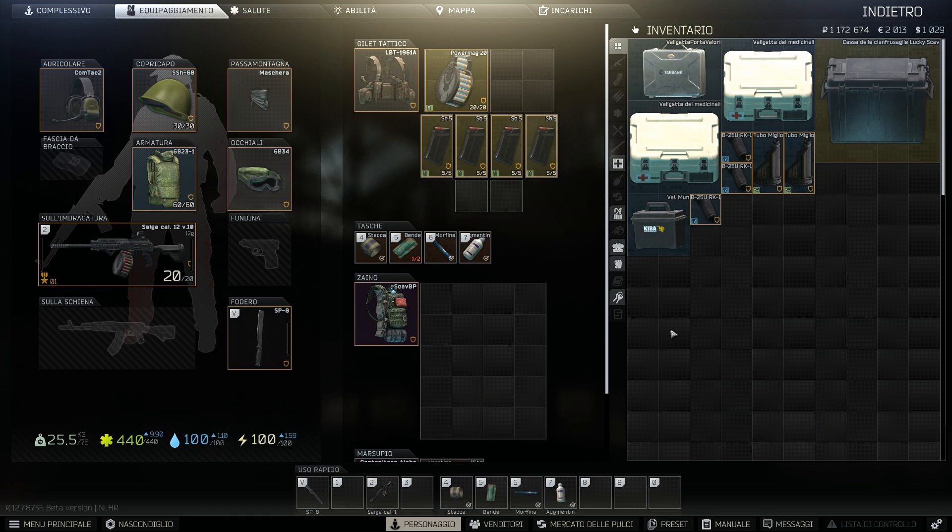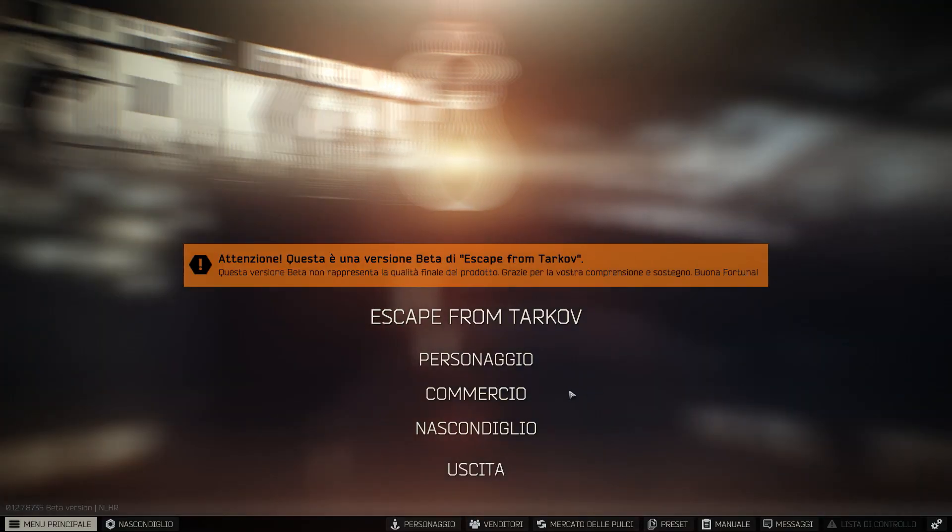In questo gioco ragazzi, come vi avevo accennato nell'episodio precedente, possiamo modificare le armi. Come si fa? Per poterlo fare, innanzitutto ragazzi, nel nostro nascondiglio dovremo avere obbligatoriamente il banco da lavoro almeno a livello 1. All'inizio non ce lo avremo a livello 1, lo dobbiamo craftare, quindi lo dobbiamo costruire.